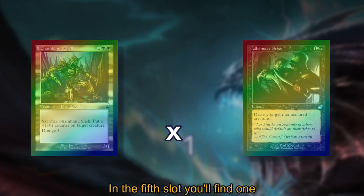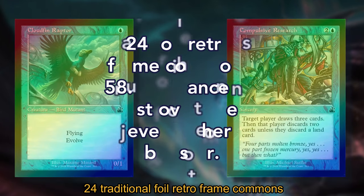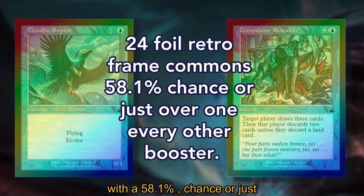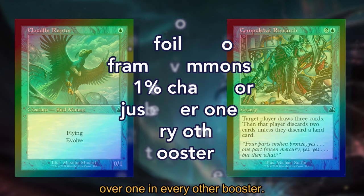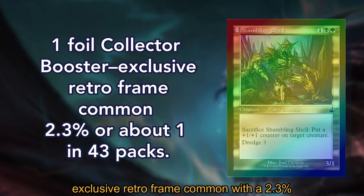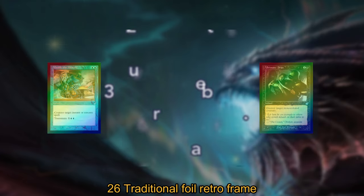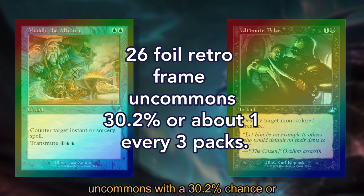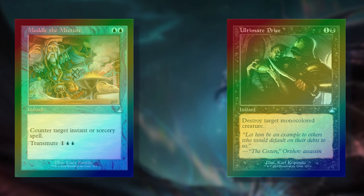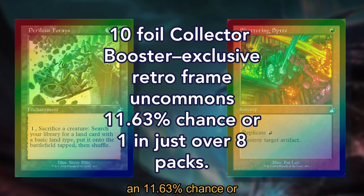In the fifth slot, you'll find one traditional foil retroframe common or uncommon. It can be one of the following: 24 traditional foil retroframe commons with a 58.1% chance (just over one in every other booster), one traditional foil collector booster exclusive retroframe common with a 2.3% chance (about one in 43 packs), 26 traditional foil retroframe uncommons with a 30.2% chance (about one in every 3 packs), or 10 traditional foil collector booster exclusive retroframe uncommons with an 11.63% chance (one in just over 8 packs).